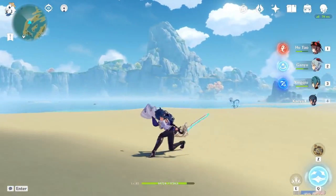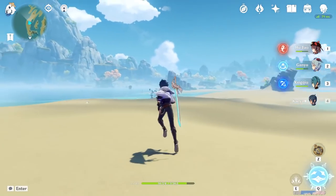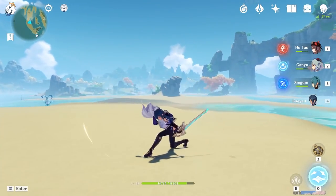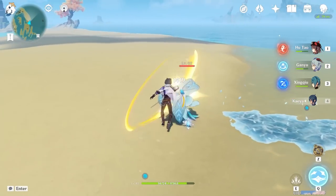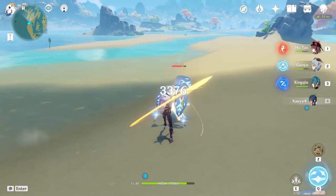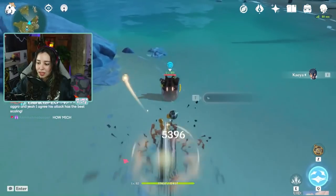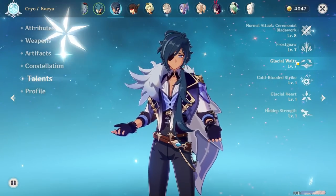At first glance, Kaeya's attacks are fairly simple, but if you look a little closer — and you may have noticed this already — his fourth attack, much like Keqing, actually allows him to teleport around an enemy. Here's how it looks in action, and if the enemy is already downed by the time he gets to the fourth attack, he'll teleport to the next enemy within that region. So it actually makes him very hard to hit.